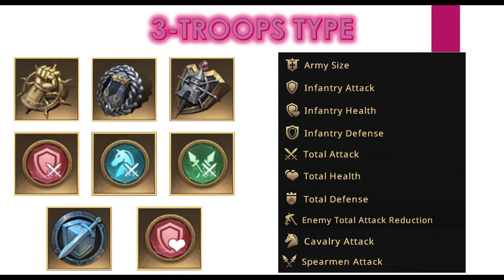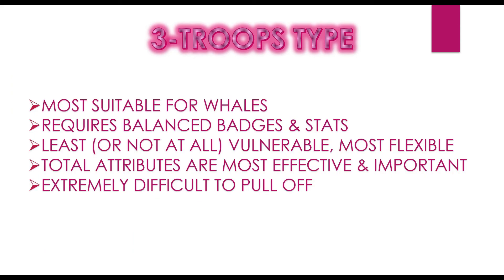Usually what people are doing now is mixing two and three troop types. They have infantry, cavalry, and spear attack in refinement, along with all required health badges and total attack and total health mostly in refinement. As and when required based on the enemy formation, they use only two troops, but they swap frontline and second line based on the need — that is a mix of two and three troop types.